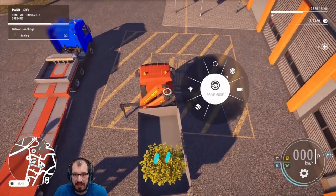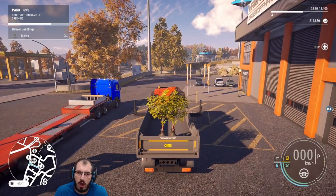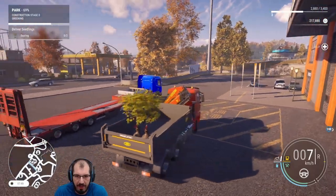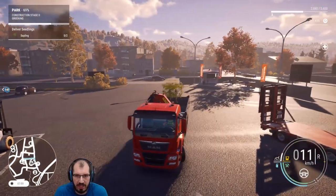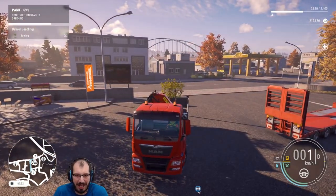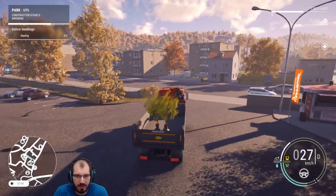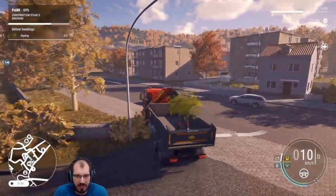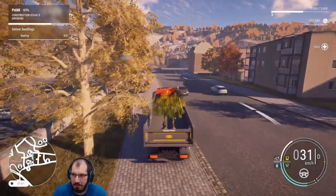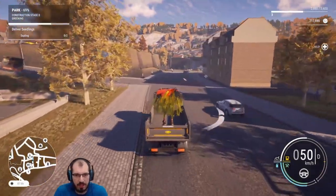Let's reset this and then drive. The resetting on the cranes takes so long — there should just be a button that shows you what happens. Why are the trees so foggy? There should be a button that tells you. But that's okay. Look at that — that's just funky. I don't know if that's from the update or not, but they're just trees that live in different dimensions.